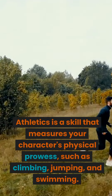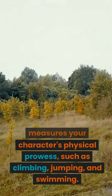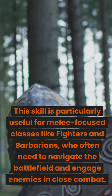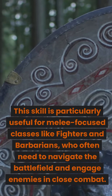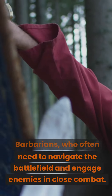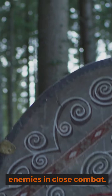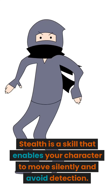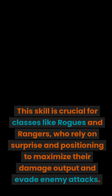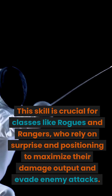Athletics is a skill that measures your character's physical prowess, such as climbing, jumping, and swimming. This skill is particularly useful for melee-focused classes like fighters and barbarians, who often need to navigate the battlefield and engage enemies in close combat. Stealth is a skill that enables your character to move silently and avoid detection — crucial for classes like rogues and rangers, who rely on surprise and positioning to maximize their damage output.